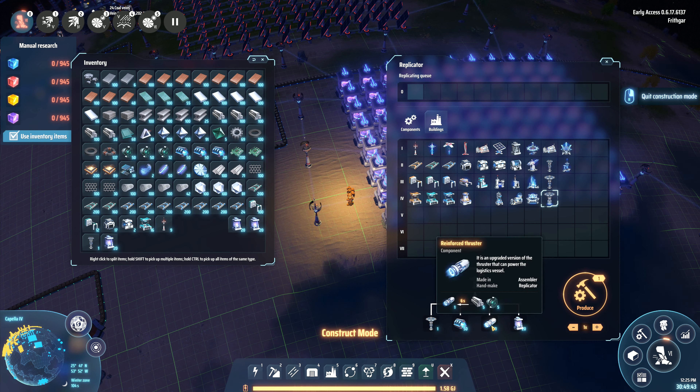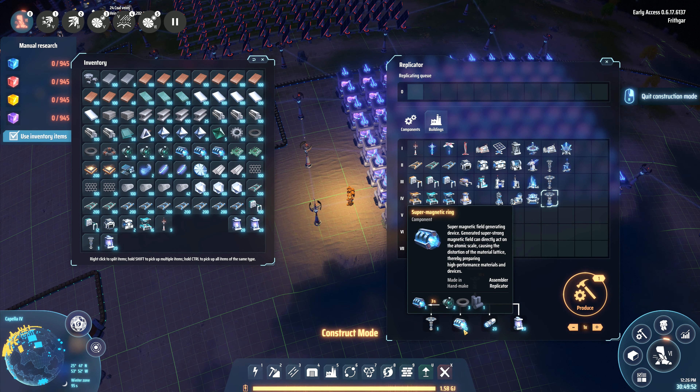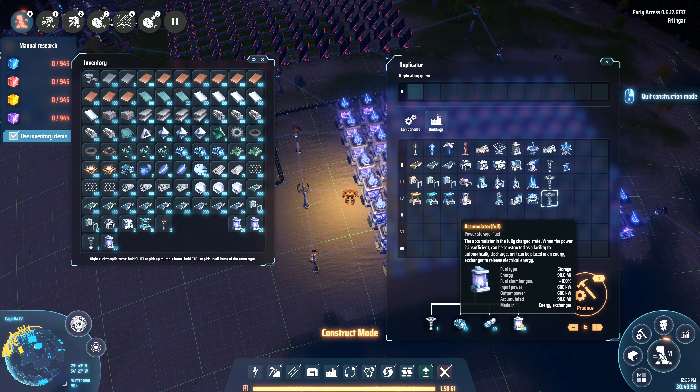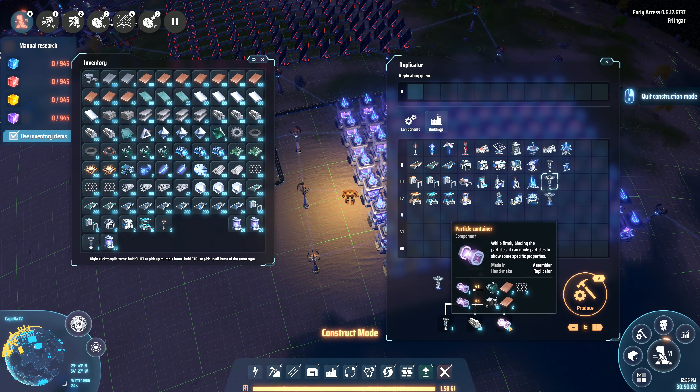I can make one of these, but that's because I've got a shortage of everything else. I want to make three. I need a whole load of those. So I've got three of these. Next I need the Interstellar Logistics Station up here. I need particle containers to make those — I need three of these, which means I need 60 particle containers.